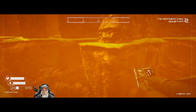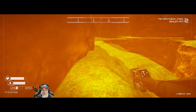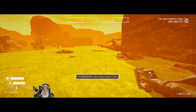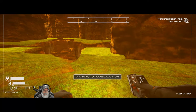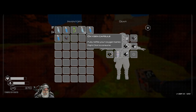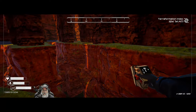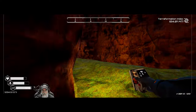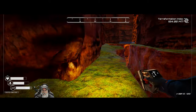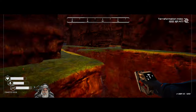I wish we had an afterburner boost type of feature in this game, so when we have a big gap to jump across we can do it. We can jump across little gaps, but the bigger gaps are not so easy. It's doable but not guaranteed every time. I think we found all the super over here. Now I'm lost - where the hell was that other one? I thought it was right over here. Maybe it was over on this shelf. It's such a maze here, it's like a labyrinth.